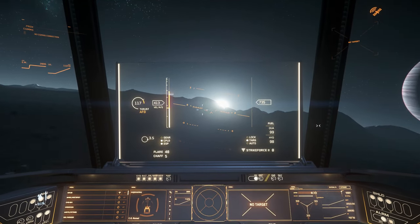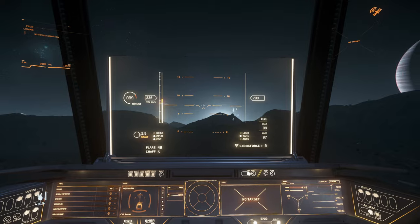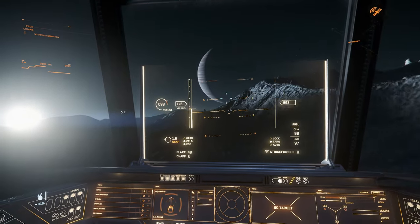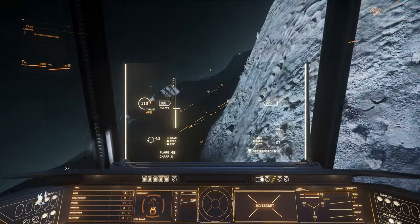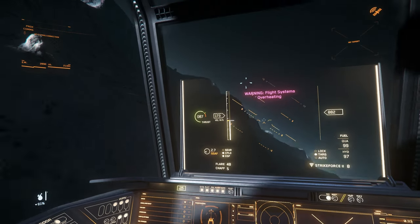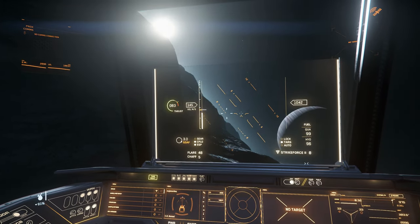Not forgetting that this is a space truck, the Nomad handles fairly well. It's clearly not as precise as some of the sleek fighters, but the nose points as you might expect a small ship to. In particular, the ship yaws really well, which was somewhat surprising. The top speed at 1170 m/s feels about right, and understandably the acceleration and deceleration are a little sluggish, but then again, this is a starter ship. That strings together fairly well in a vacuum.